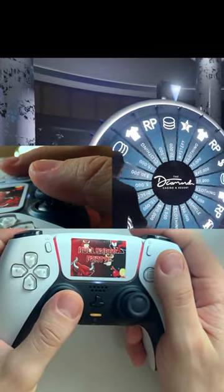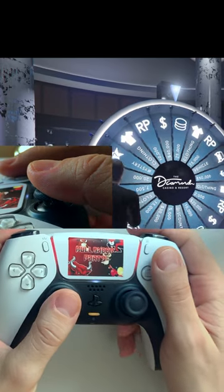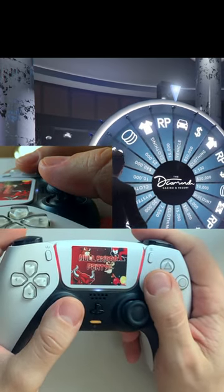Monkey see, monkey do. It's pretty simple and I really can't explain it any easier. Let me know in the comments if you're able to get the car first try.